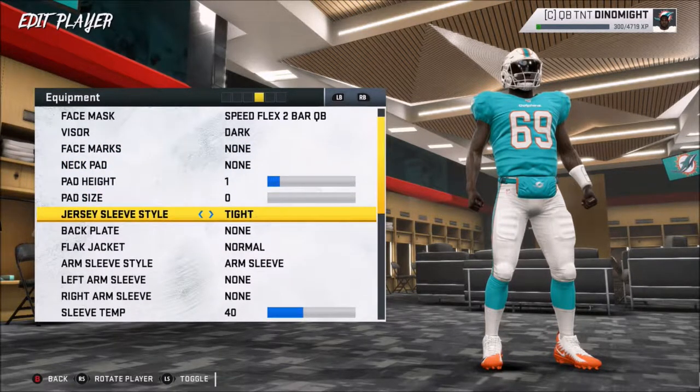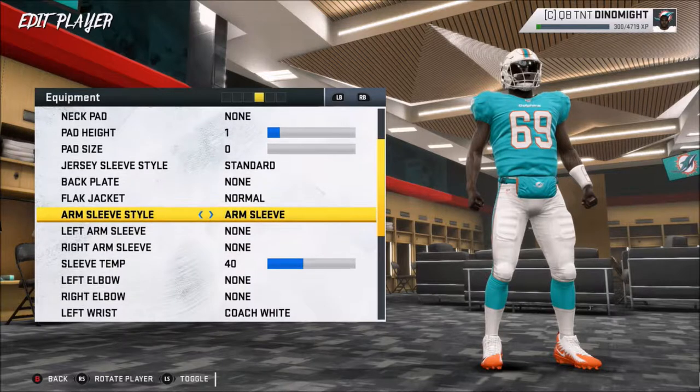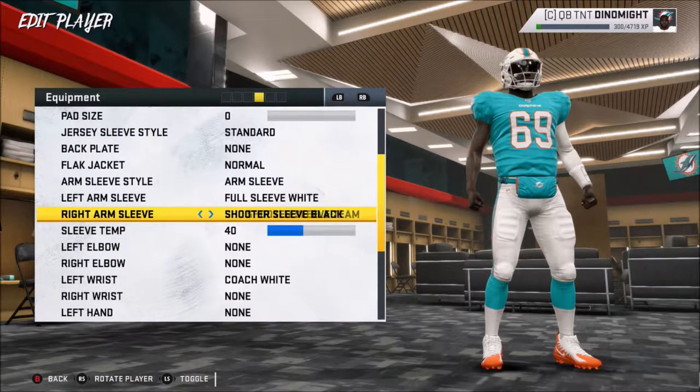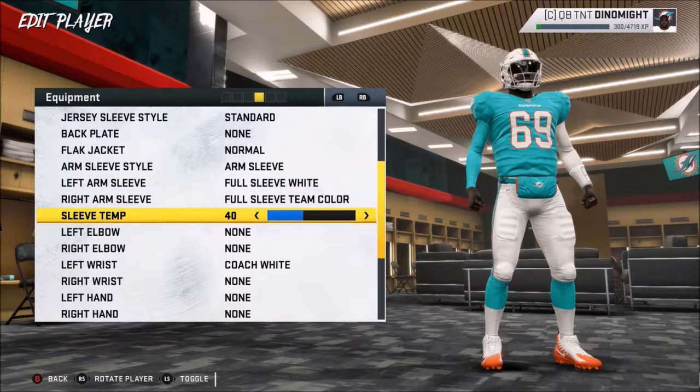Pad height, pad jersey — do you want your sleeves to be normal? Take that fanny pack off. Arm sleeve style — can I get ruffles? Left arm sleeve — do you want a full sleeve? Black or team color? Team color on my right arm, white on the left. Full sleeve white on the left, and team color on the right.